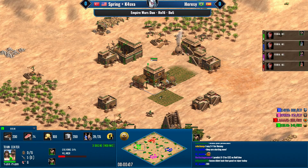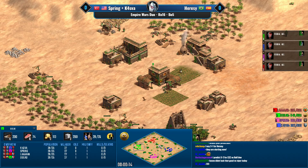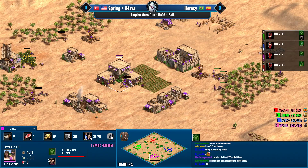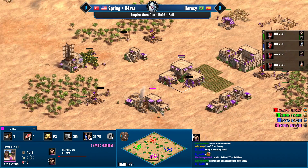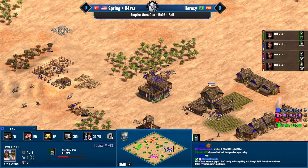Welcome everybody — this is game number one in a best of five between Len and Dogao representing Heresy on the left side of the map in green and red. Right side is blue and purple for Kasva and Spring. This is Empire Wars Duo round of 16, game number one on Arabia.